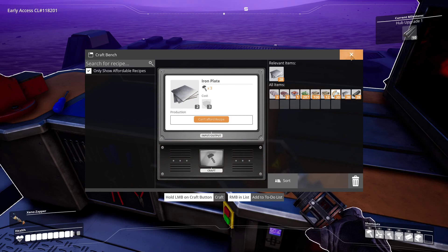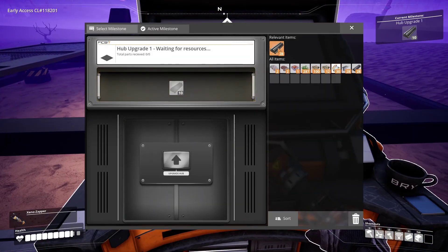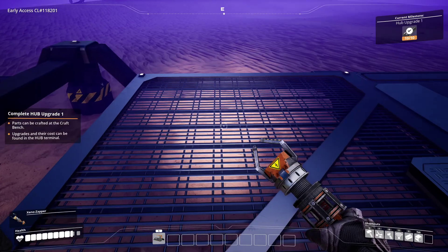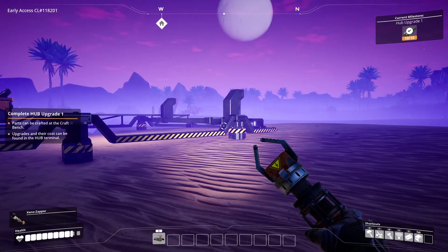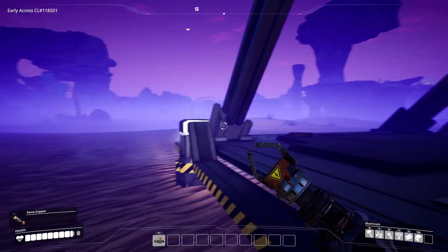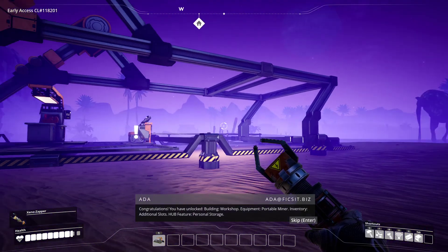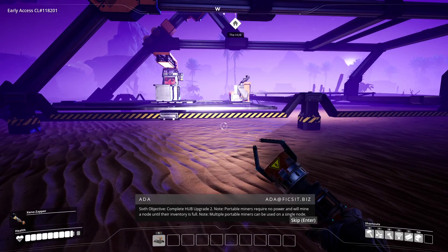So now we have 28 plates and 28 rods. You might say, why did I make plates when it was only asking for rods? That's because I know we're going to need plates in the future. So now we go to the hub and we can shift click and it puts 10 rods into here — we can see it's checked off. We need rods because all we have is the base of this chassis and we need to build a frame around it so that we can continue to build parts to the hub. So what you're doing in this first part is you're constructing your hub. If we upgrade it, you'll see now we have a framework around the chassis — and we now have a biomass furnace. Sixth objective: complete hub upgrade 2. Portable miners require no power and will mine a node until their inventory is full. Multiple portable miners can be used on a single node.